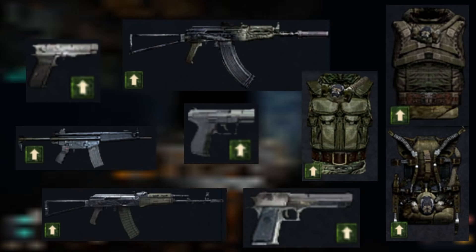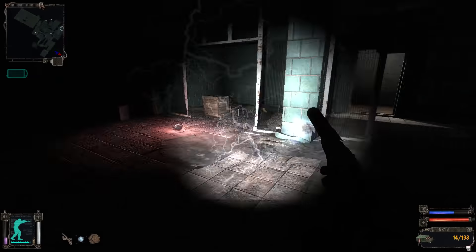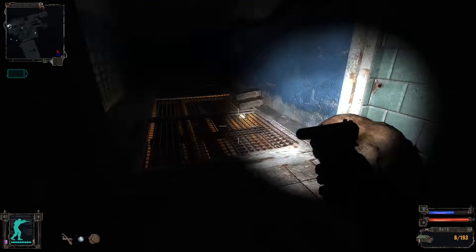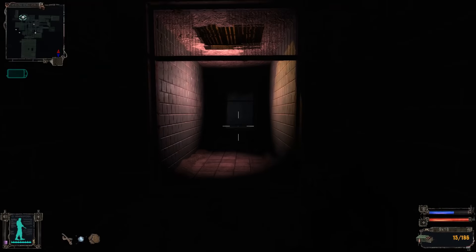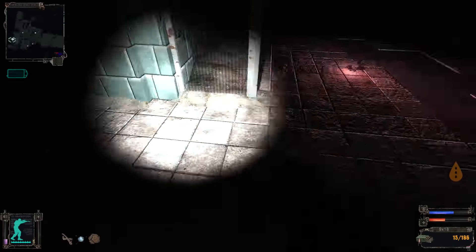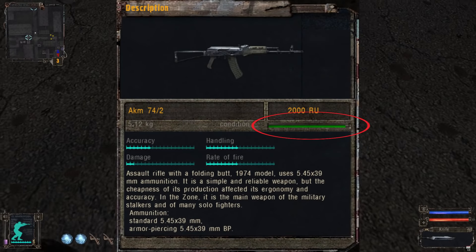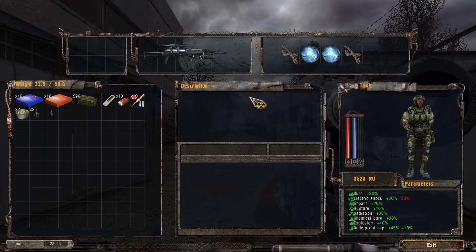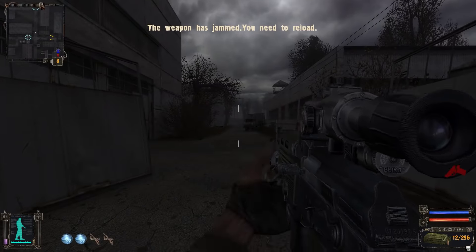Since Shadow of Chernobyl doesn't have an upgrade system, guns with these arrows are generally unique. These unique attributes come in the form of increased magazine capacities, modified fire rates, integrated suppressors, and armor capable of increasing your already ridiculous ability to carry loads of bullshit. All weapons and armor in the game except the knife have a durability bar that when depleted leaves your weapon utterly unusable. Under normal circumstances, this means that all uniques have a finite lifespan.